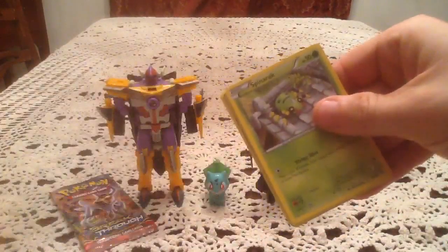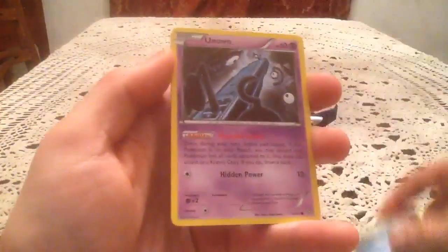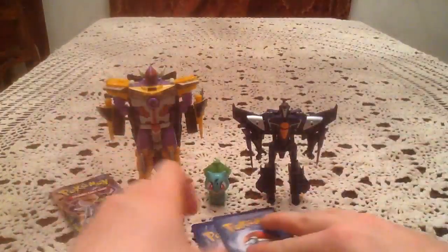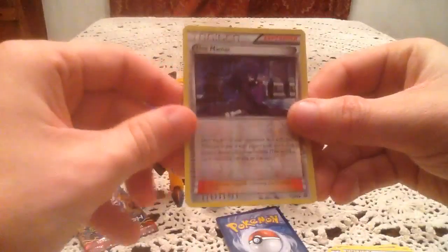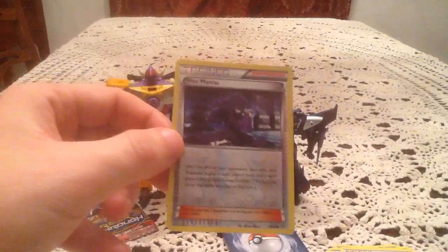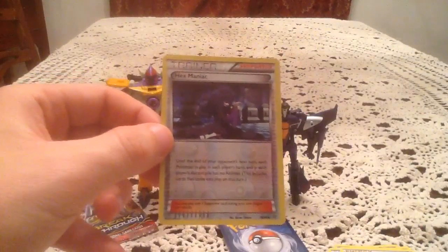On to the Ancient Origins pack with Primal Groudon — or at least the shiny version of him — on the cover. Of course the code was the right way this time. We have Spinarak, Magikarp, Goomy, Unown, Persian, Whimsicott, Faded Town, and Flash Energy. The Reverse Holo is Hex Maniac — just an uncommon, number 75. That's a duplicate Reverse Holo.